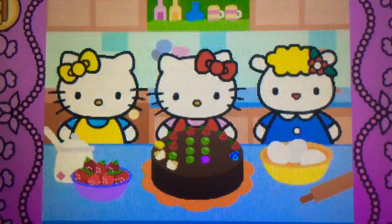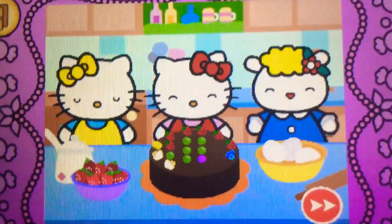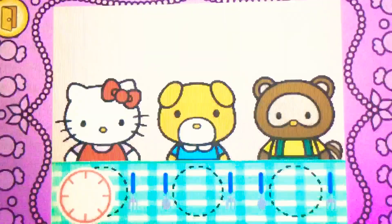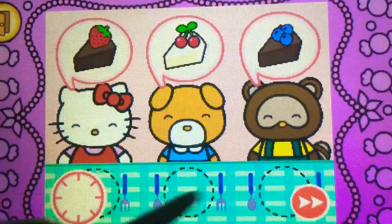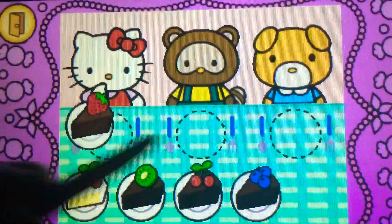Whoa! Hello Kitty's cake looks yummy. Come on! Hello Kitty wants to share cake with friends. Watch carefully. Remember what each guest wants before the time runs out. Drag the correct food or drink to each character.